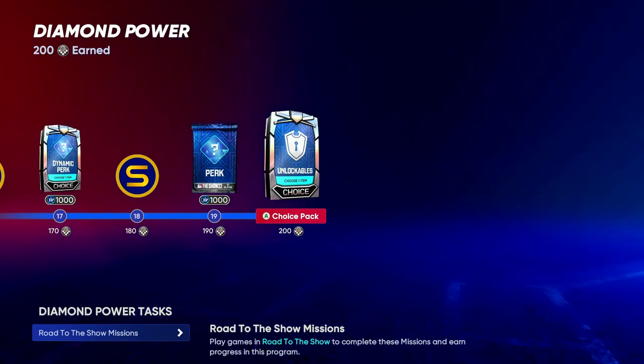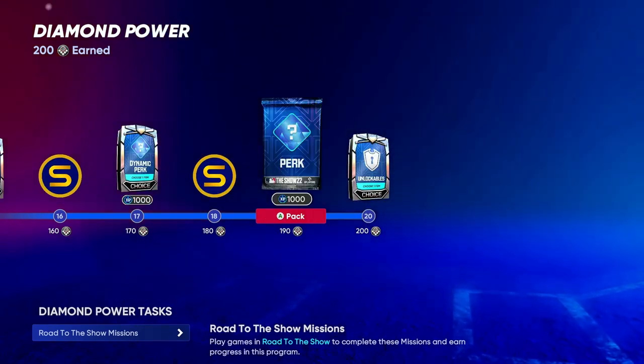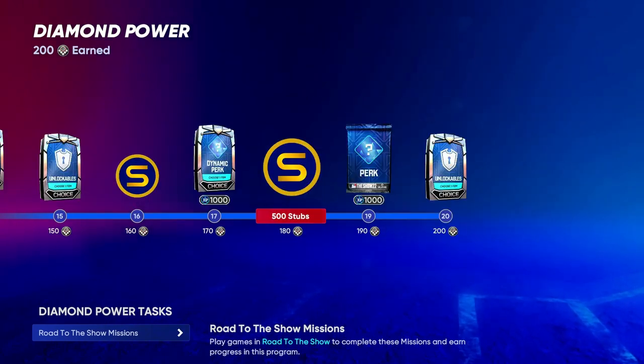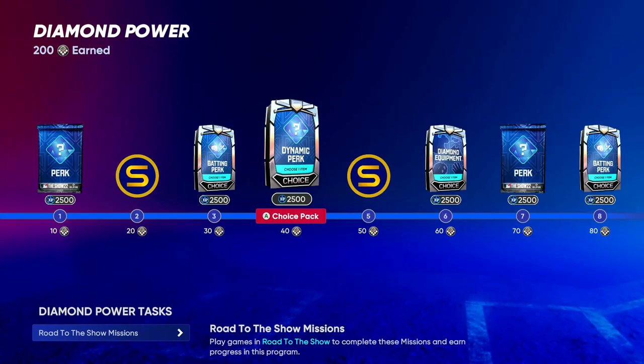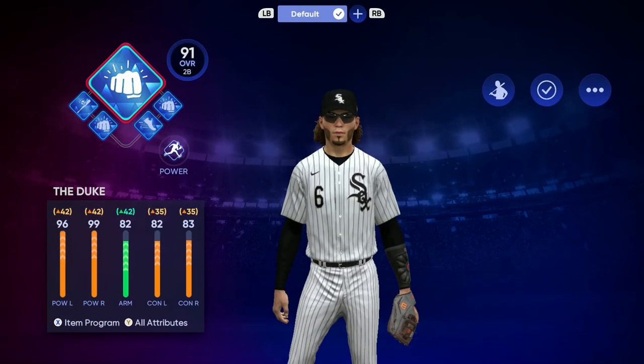As you can see, I already have the diamond power program completed. I finished this in two days, maybe, and I started when I was in AAA or something. So if you got time on your hands and you can just grind this out, I guarantee you will finish it faster than anybody.